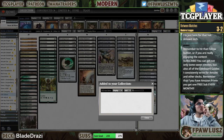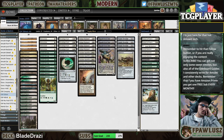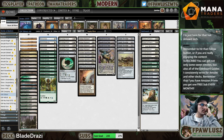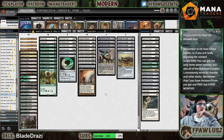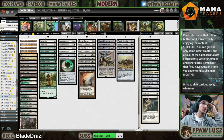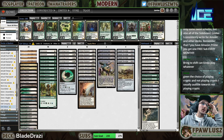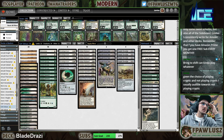Alright, what did we learn? Number one: I don't want this many Paths to Exile in the main deck — they've been super awkward the entire league. So just shave some of those. We can play a Boreal Druid — is that what it is? Boreal Druid, not Arboreal.